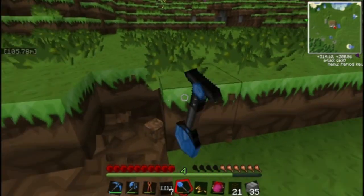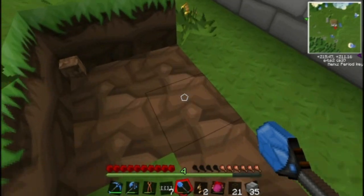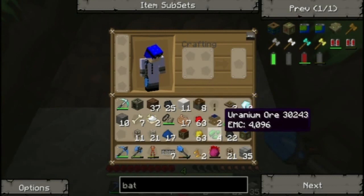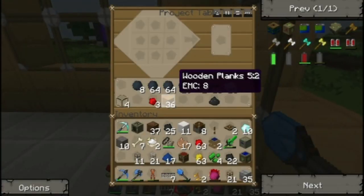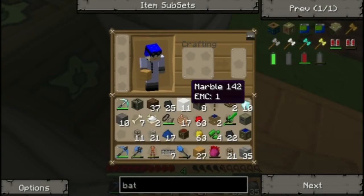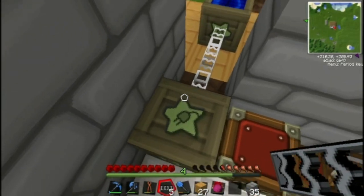Let's dig up a bit of this dirt and put a wooden base. We're gonna have a little solar farm back here. For now I think I'm just gonna do a three by three. Now let's put the array right here in the center, and then the glass fiber cables into the bat box.